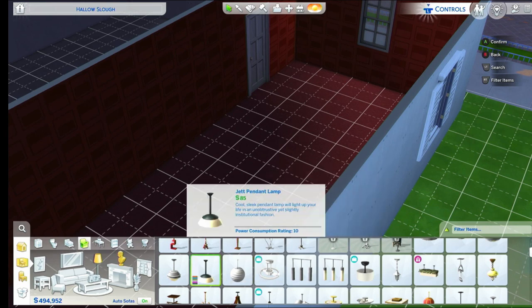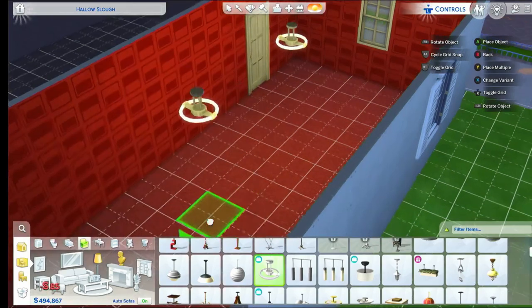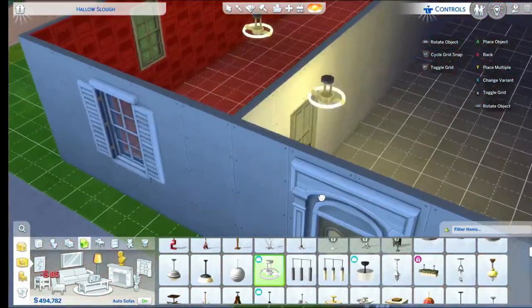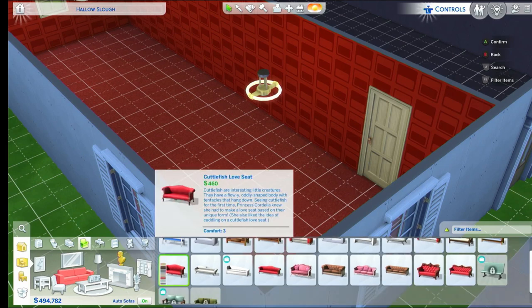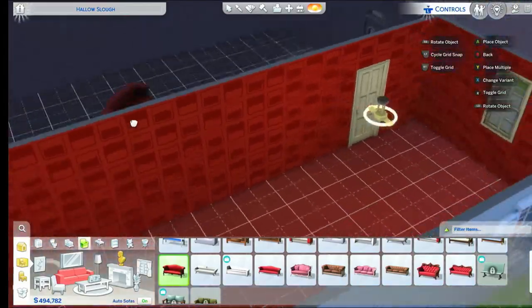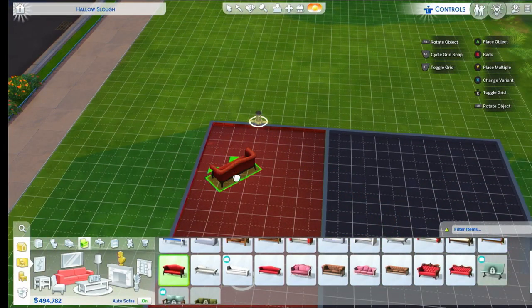We need a ceiling lamp — which one do you want? That one — the Beamer. The Beamer looks nice for our living room. Do you want to pick a settee? That one looks nice. Do you like this one? Do you want it in red? Yeah. Oh, it's such a red house so far. I'm doing a theme for each room — this room is red. I wonder what I'll do for the kitchen.